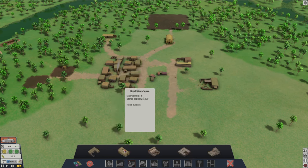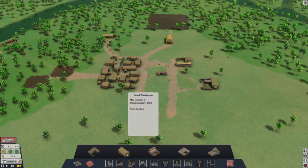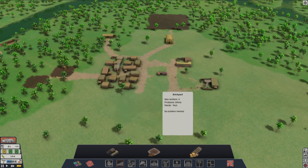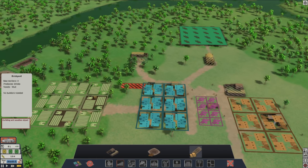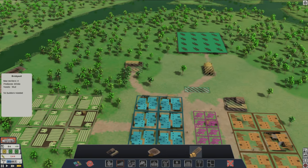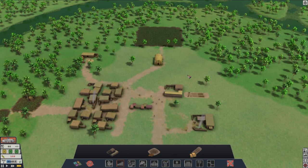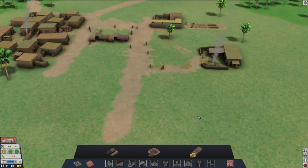Let's look at some of these other things. We would need bricks for some of this stuff. If you can see down at the bottom — I think that's bricks. 60 bricks. So we do need to make the brickyard, and it produces bricks already. So if we put that — I guess it doesn't matter where this is. If we keep industry kind of over here, just maybe right in the back, right behind the builders. Let's just do one for now and see if that does it.